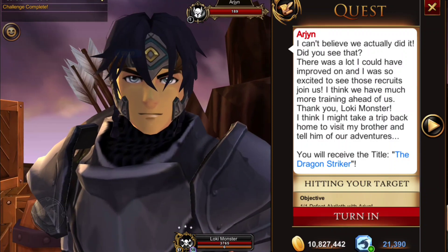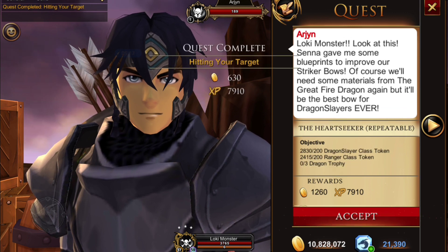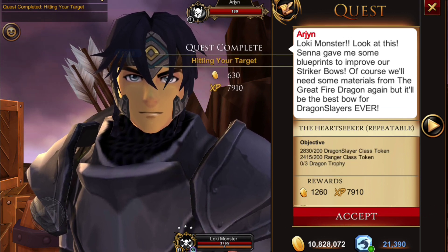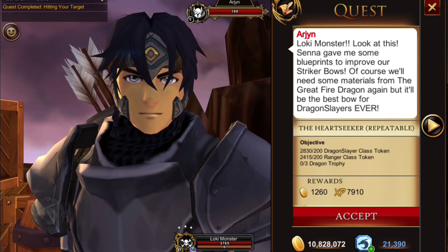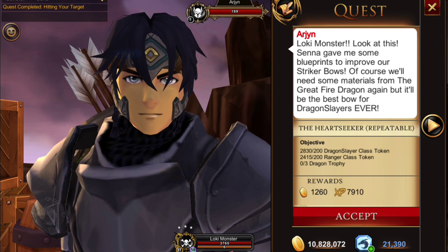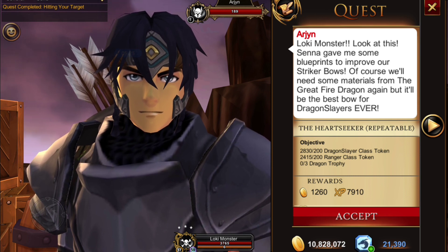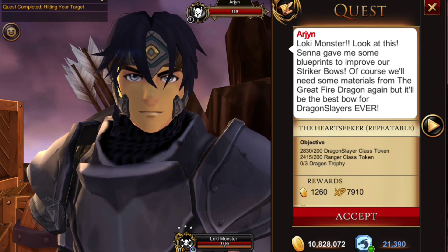We just have to turn that in and we will receive a Dragon Striker title. We will also get the final quest to craft the Dragon Heartseeker Bow. For this you will need 200 Dragon Slayer class tokens, 200 Ranger class tokens, and 3 Dragon Trophies — which is definitely the hard part of that quest.